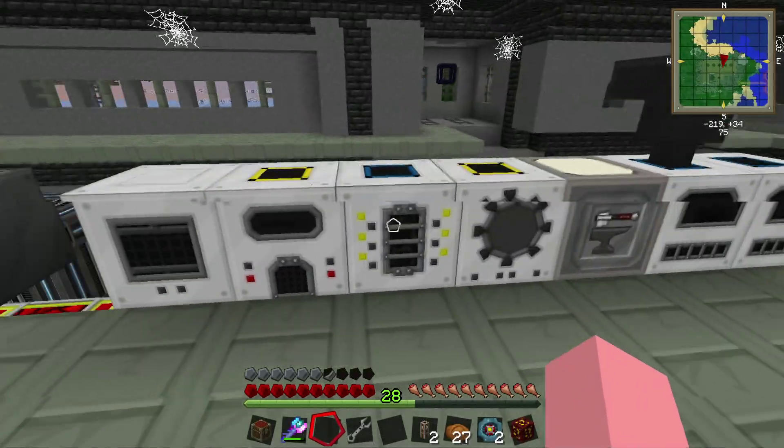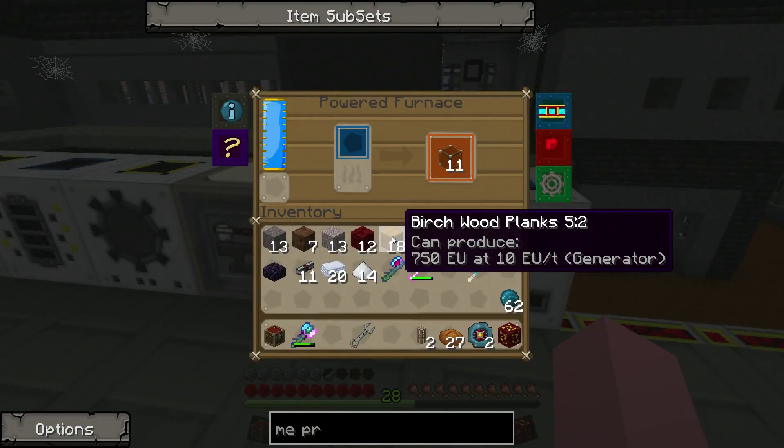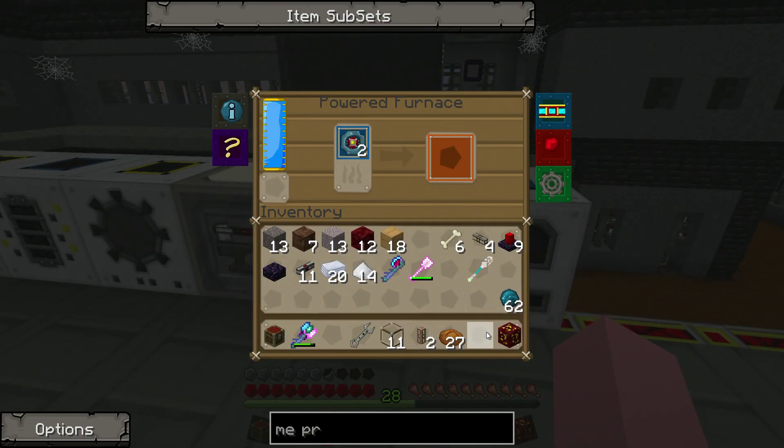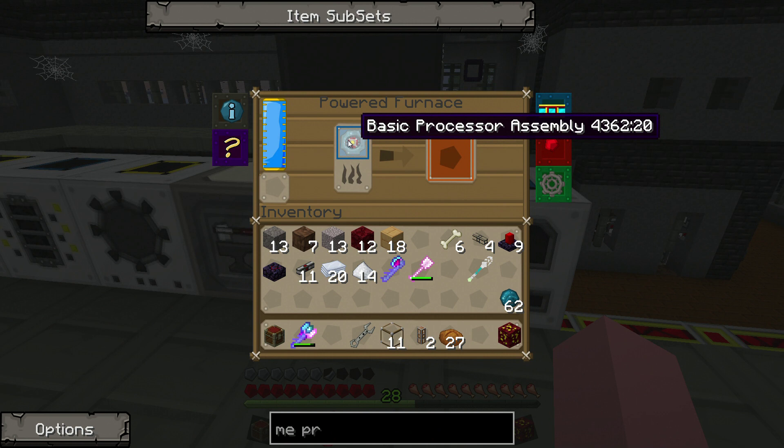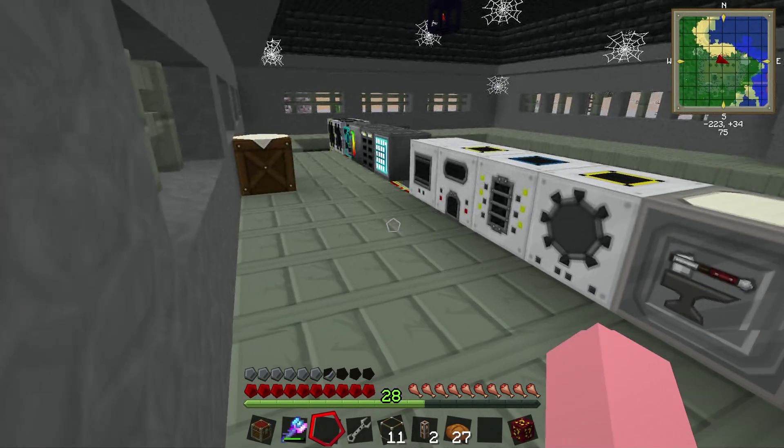We need to find our furnace, which is right here. Pull the glass out and put these in here — you're going to see these are going to cook and turn into the little chippies, which is awesome. Also kind of cool: I got some XP for that. Go figure.